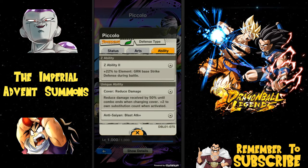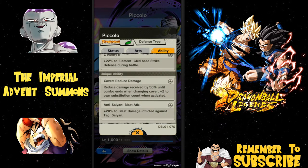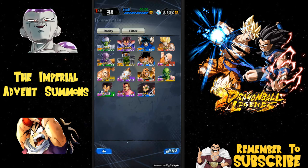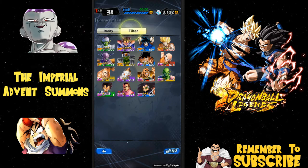That other Piccolo does 20 HP recovery, while this new one is 25 recovery — so it's five percent better. And this one is 50 instead of 40, so that's not bad. Plus this one also has plus 20 to blast damage afflicted against tag Saiyan. So this one is obviously a little bit better, but if you're lacking that Piccolo you now have another one to replace him. I'm definitely going to get him up to level 1000.